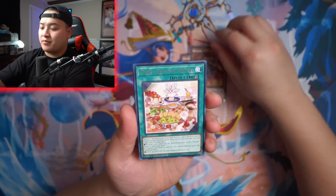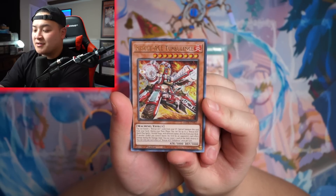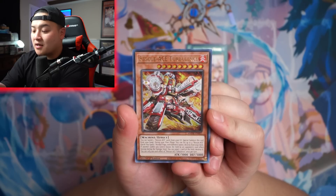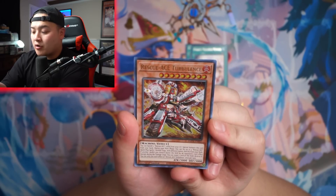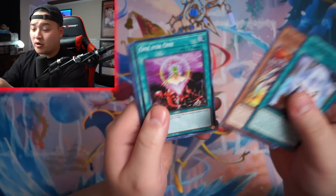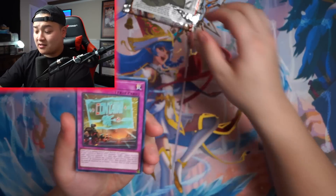Rescue Ace Attacker, Rescue Ace Air Lifter, Peerly Delicious Memory. Rescue Ace Turbulence is the main card of the deck. You can banish two Rescue Ace cards from your graveyard to special summon this card from your hand. In your main phase, you can set up to four Rescue Ace Quick Play Spell or Trap cards with different names directly from your deck. If another card you control leaves the field by a card effect, you can target one card on the field and destroy it. This card is insane! Rescue Ace cards are insane — setting four Rescue Ace cards directly from your deck is a little bit of insanity.